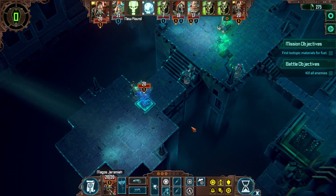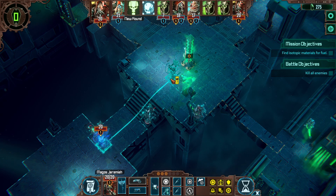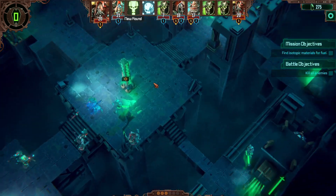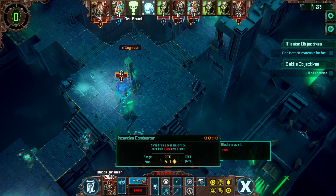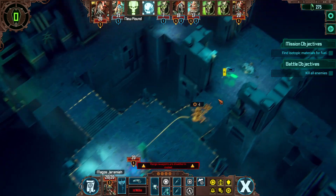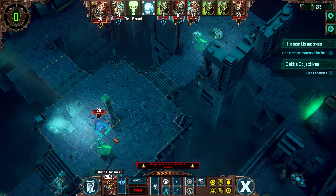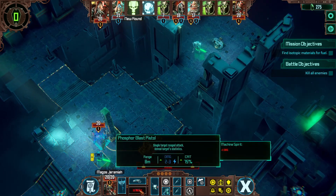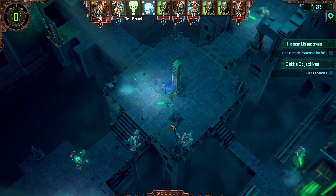We just broke his movement. We're avoiding attacks of opportunity because we are untargetable until we attack. Let's go ahead and do that. We can do a spray — it'll take two, it might kill him. No matter what, we're going to move right there so we can turn and shoot him with the phosphor pistol.